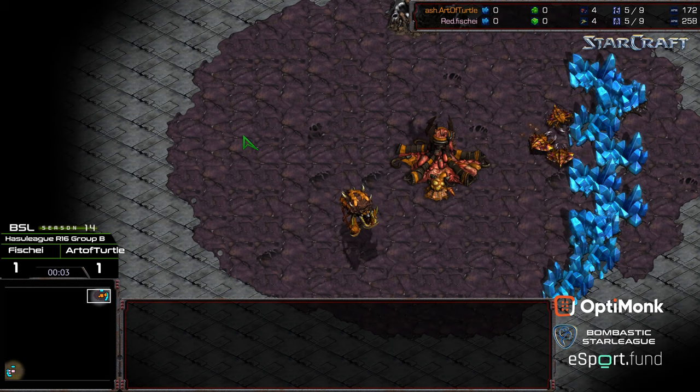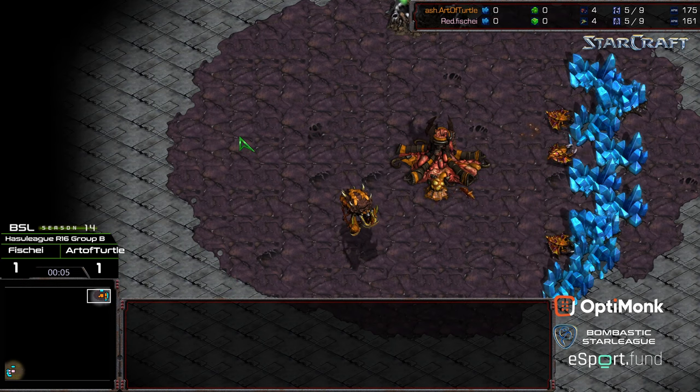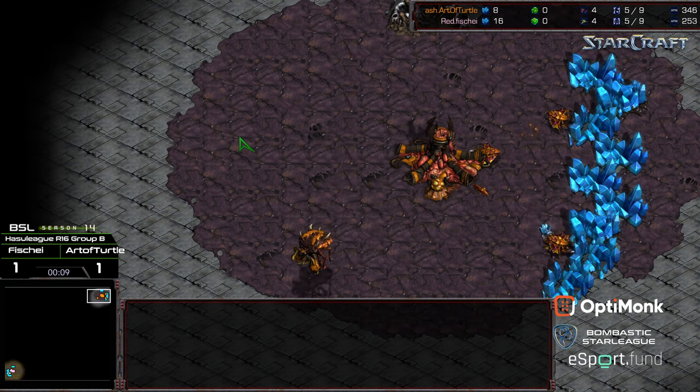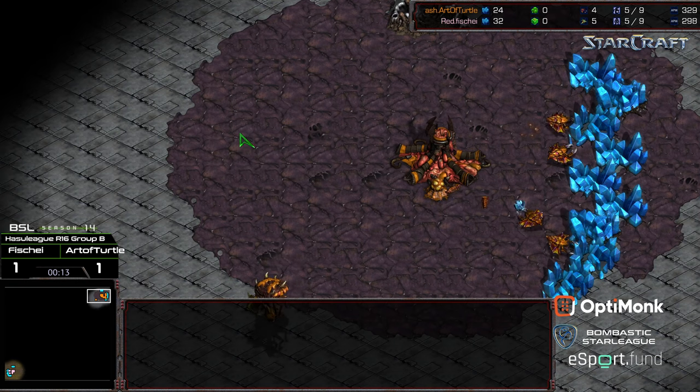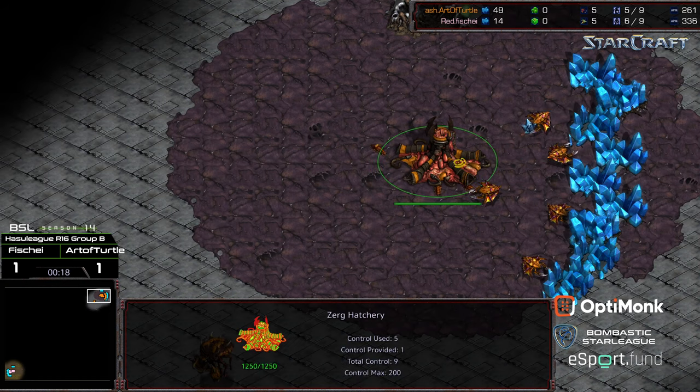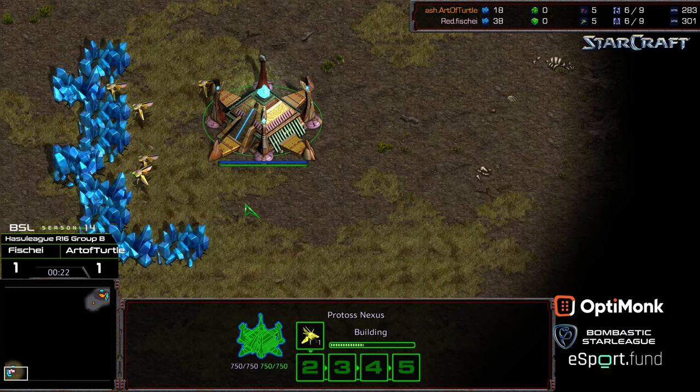Welcome to another commentary by Diggity. This is the third match between Art of Turtle and Fisheye from BSL Season 14, Hasu League, Round of 16 Group B. Each player has a game apiece, so whoever wins advances to the winners bracket and whoever loses moves to the losers bracket. Art of Turtle is the orange Zerg in the upper right corner, Fisheye is the pink Protoss in the bottom left. This is on Eclipse.